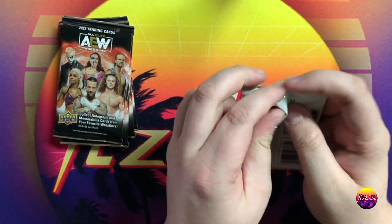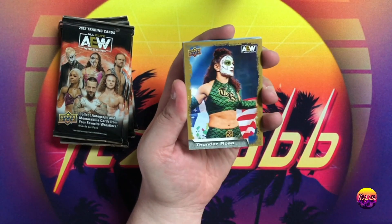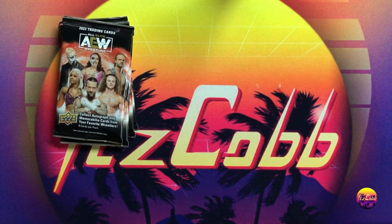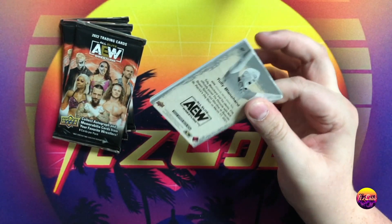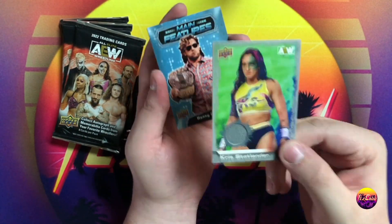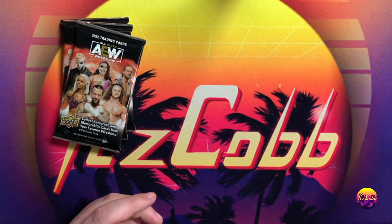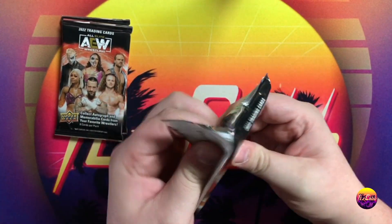Wow — MJF autograph, that's nice. Definitely not going to complain about that. Let's see what our hit of the pack was — looks like it was the gold main features of Chris Jericho. Also, gold Hook. And a Chris Statlander relic — so we got two hits in this box. It is a base mat relic but it could be worse. Definitely have a big trash can beside you when doing multiple box openings, because this craft gets ridiculous very fast.